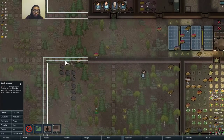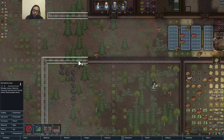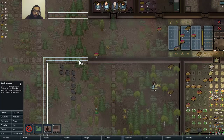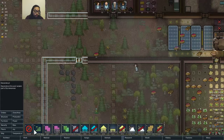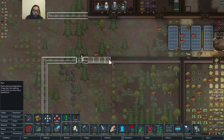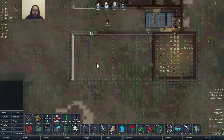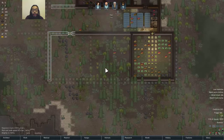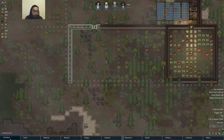I don't have that much — 1, 2, 3, 4, 5, 6, 7, 8, 9, 10, 11. So 6. 1, 2, 3, 4, 5, 6. Okay, so this will be a workshop, since the soil is not as fertile as here. In case I need more planting zones, I'll expand it over there.